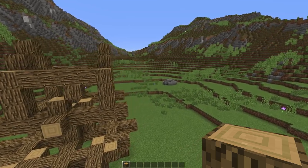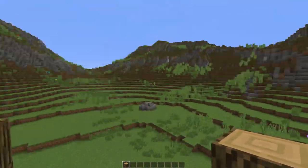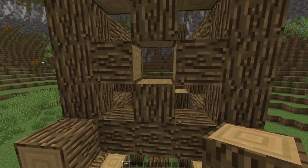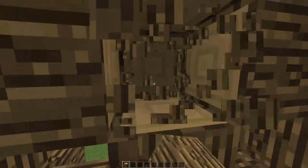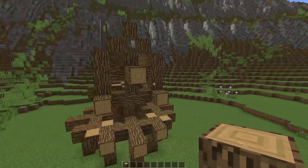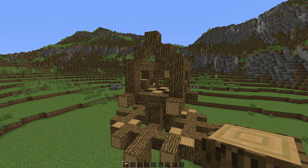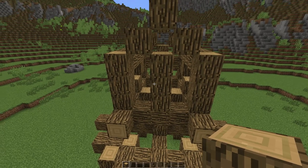On the front side here, we're going to support the wind-catching part of this windmill by placing logs all around. This middle part is where the windmill arms are going to come out. Place three side blocks just like so — this is where the arms are going to attach. For the back side, build a pillar of three blocks high, and that does it for now.